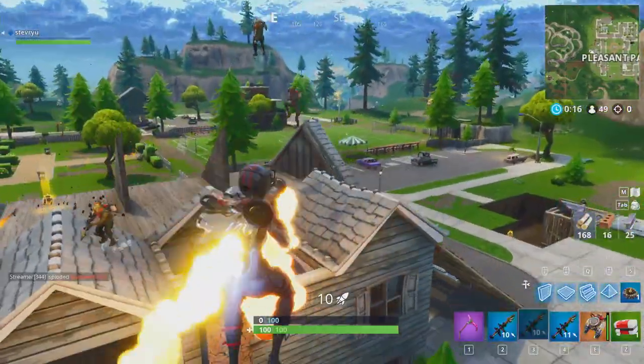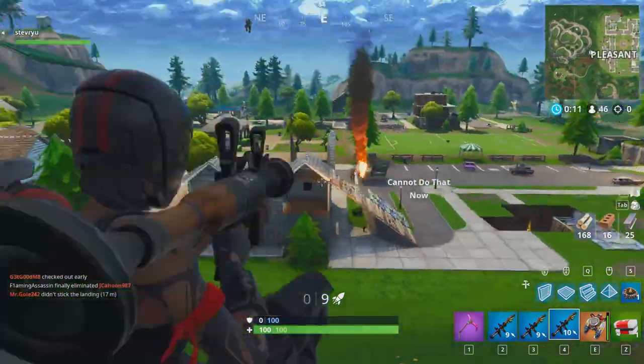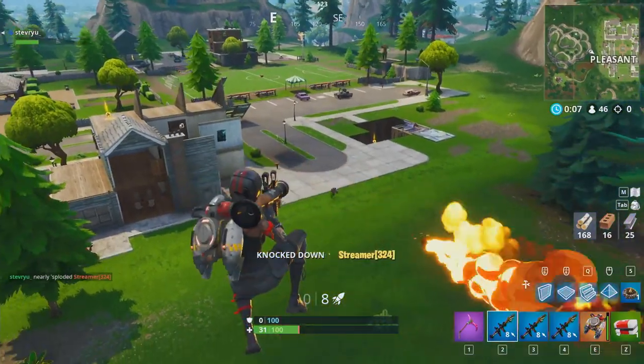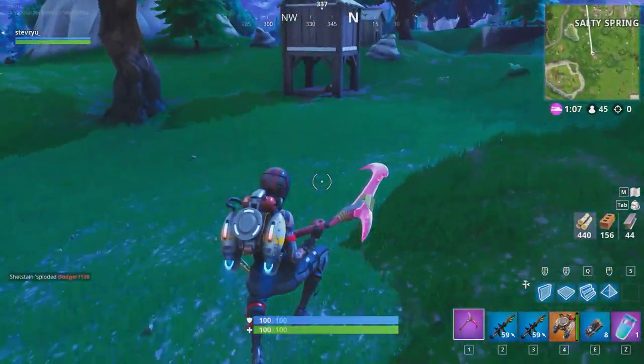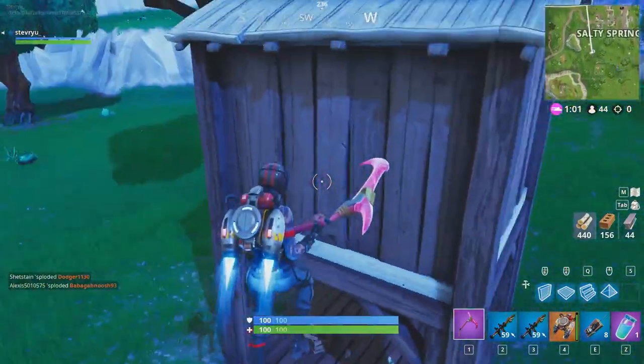Moving on, a new limited time mode, Fly Explosives, has also launched in this patch. Players will be fighting with only explosives and get access to the vaulted jetpacks. These jetpacks have an increased fuel regen rate and decreased burn rate compared to the original jetpacks, allowing you to spend more time in the air.